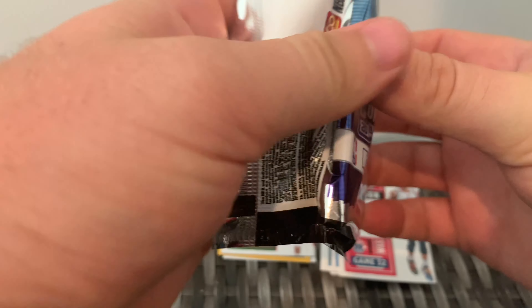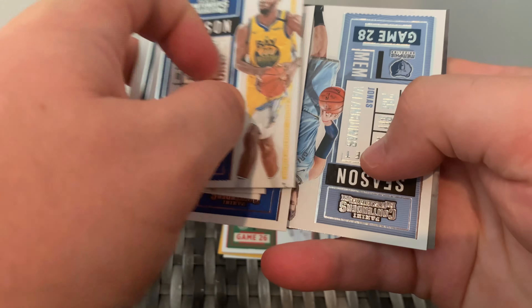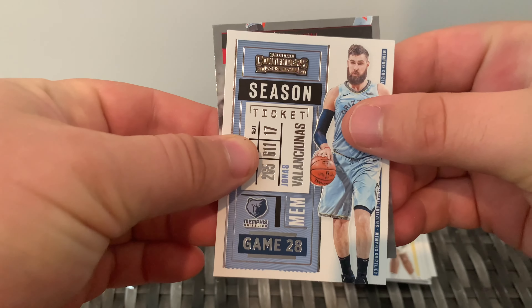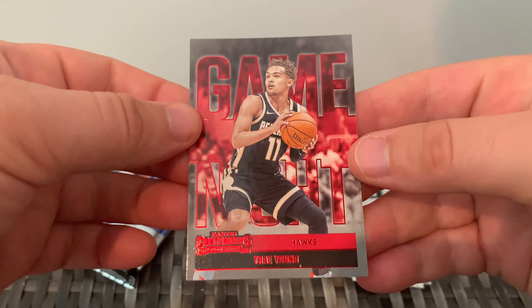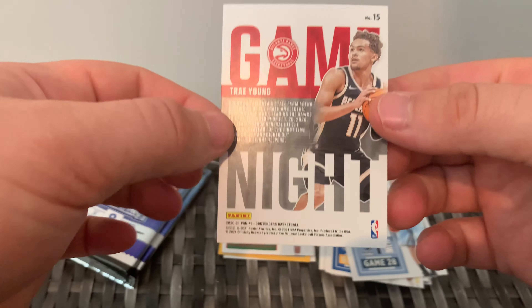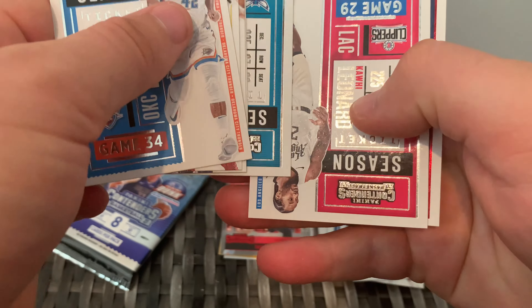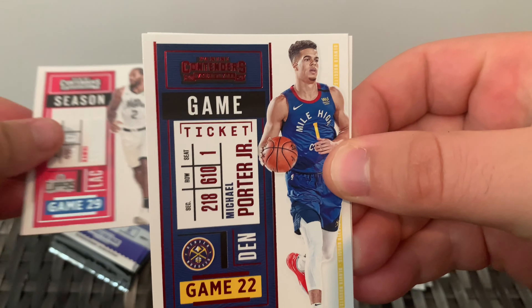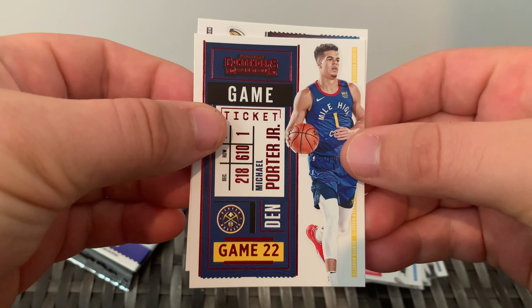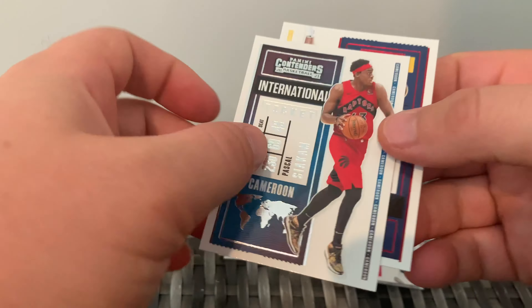You don't hold out too much hope with a product like this, but the products do only get more exciting throughout this video - so that is a positive. Looks like we've got another Game Night on the back here - it could be a red parallel Game Night. Yep, so that's the Trae Young, and that's the red parallel - you can see the red foil, a bit of a colour match for the Hawks. In the next pack we've got a red Michael Porter Jr. Game Ticket and what looks like an International Ticket of Pascal Siakam. I do like this set, I think it's quite clever the way they've done that.